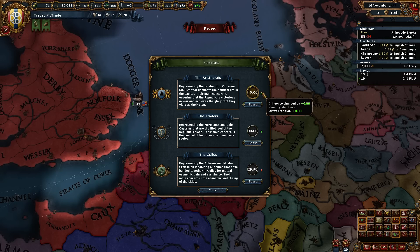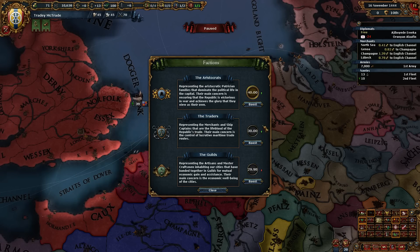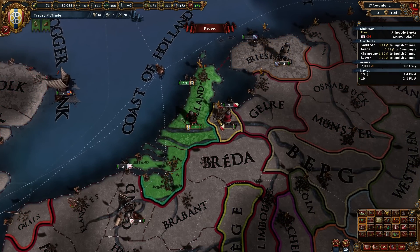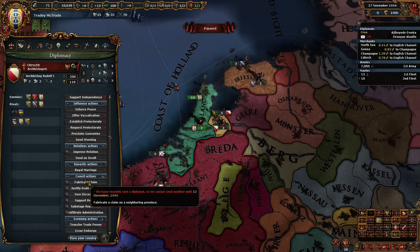Army tradition - it looks like influence changed by plus zero. The higher your army tradition is, the more likely the aristocrats are to be in control. The higher your navy tradition, the traders. We have a tiny bit of tradition. I think we'll just manually bump up this one for 10 diplo, and that should put the traders in power. We'll see what we end up with as far as income goes next month.